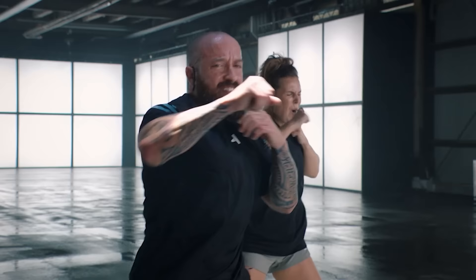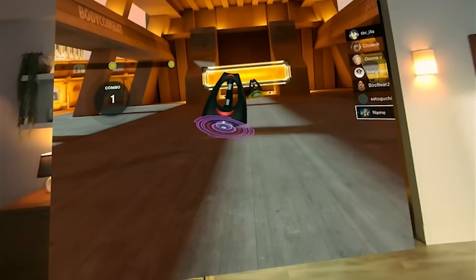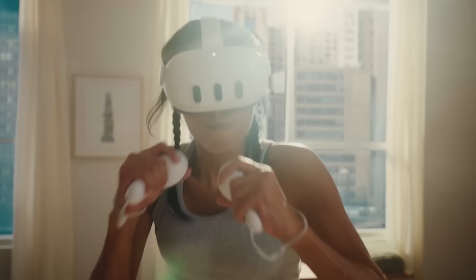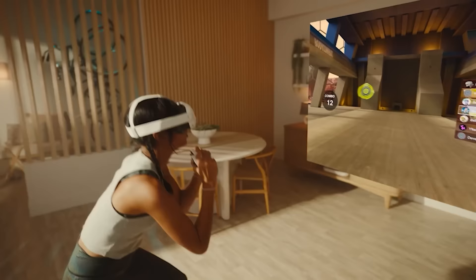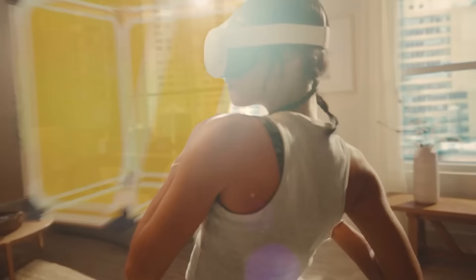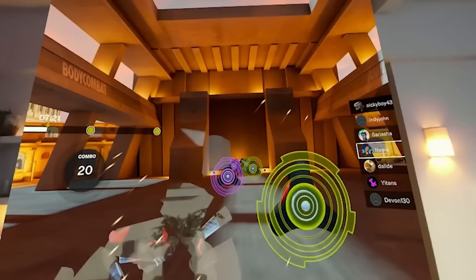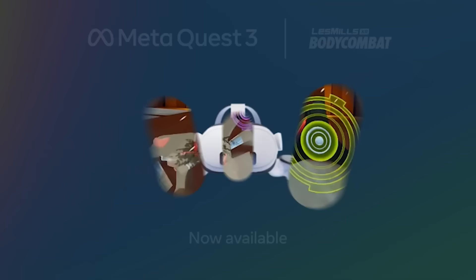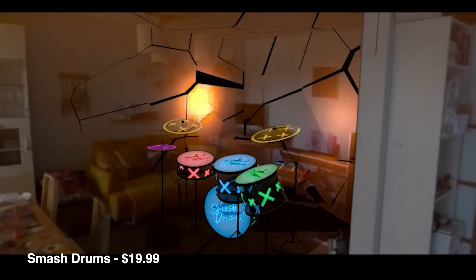For working out in mixed reality, Les Mills Body Combat is the best version I've used at $29.99. It lets you work out while seeing your world around you, which is great for avoiding accidentally hitting a pet or child running around. If you're looking for a mixed reality workout, Les Mills Body Combat is a really good one.